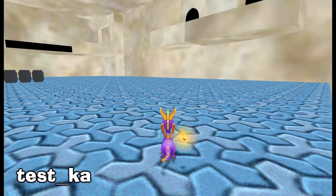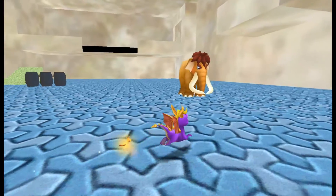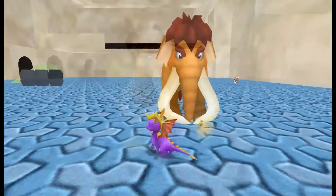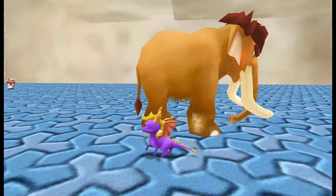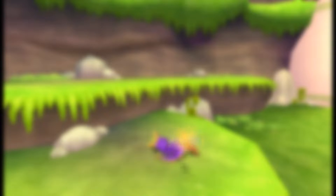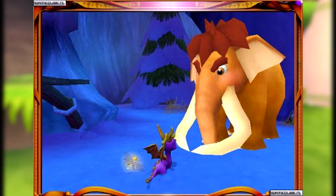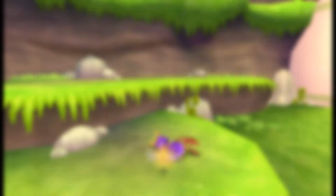The second mammoth model can also be seen in the test level Test Ka, where it plays an idle animation. As well as this, they can be spotted in a couple of beta screenshots — one of them seems to have the Mammoth A model, while another has the Mammoth B model. In Frostbite Village's sound files, a few elephant noises can be found, which might have been used for these mammoth enemies.